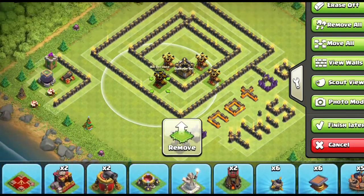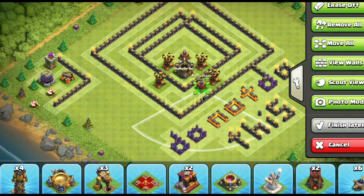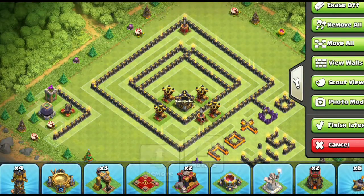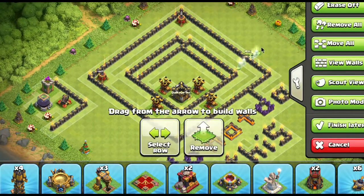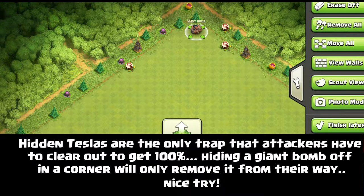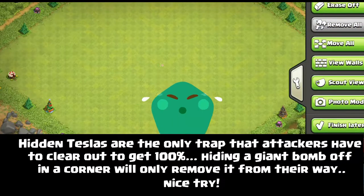One big mistake is putting all your elite defenses grouped together where one freeze spell can affect all of them at once. Make sure they're separated enough so a single spell can't hit them all. Similarly, don't place your air defenses too close together — attackers can use one earthquake spell to weaken all of them at once, then follow up with lightning spells to maximize their spell efficiency by hitting multiple defenses.